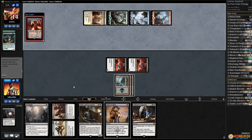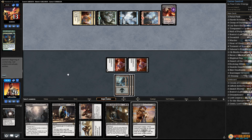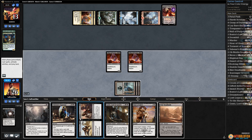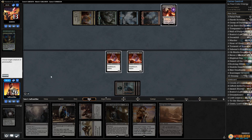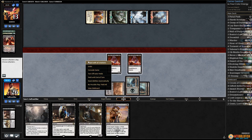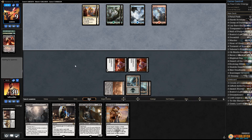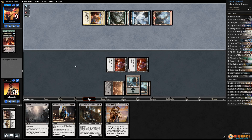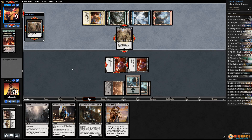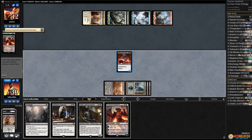Opponent has Obnixilis - that's fine, it can kill a Gifted Aetherborn. We'll take this opportunity - Deadlands, kill Obnixilis, hit our opponent down to nine. Watch these two Aetherborns just get there. Another Obnixilis? Six mana - all right. They still have Gearhulk. There goes a Gifted Aetherborn. Get rid of the Gearhulk, get in with Gifted Aetherborn - 32 to 10.